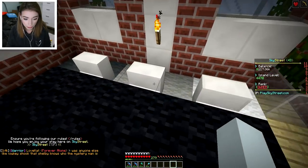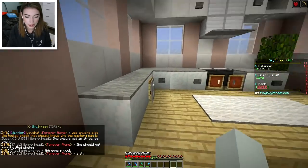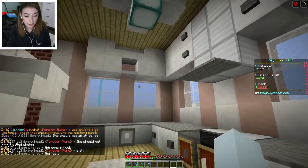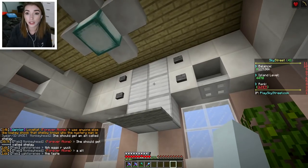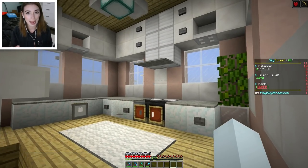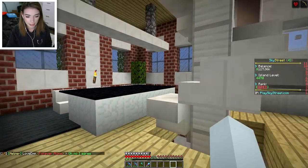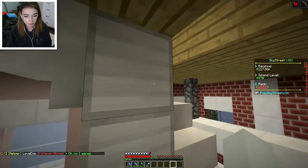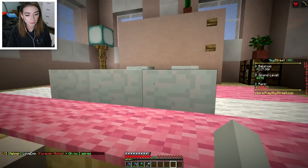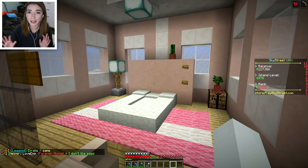I added a glowstone in here so that there's some light on this side. I also changed the countertops to light gray and this part to iron blocks instead of the polished granite or whatever the gray thing was. I think it gives it a much more pale and cute side over here and much more clean, and we still have our little grunge. And then I felt like this side of the room was too bright and colorful.